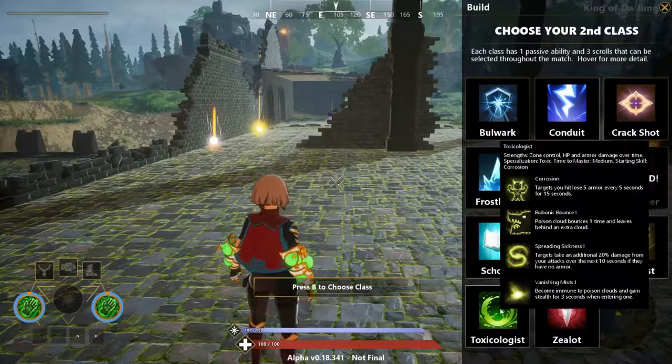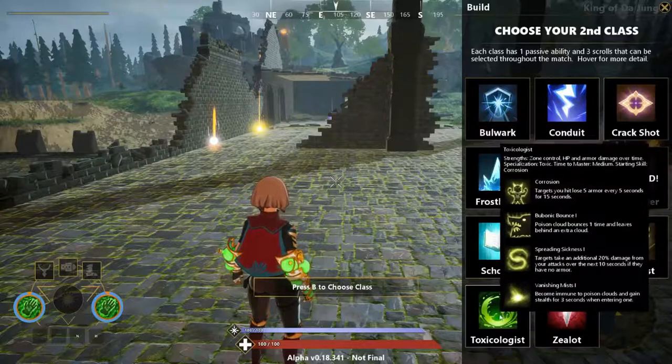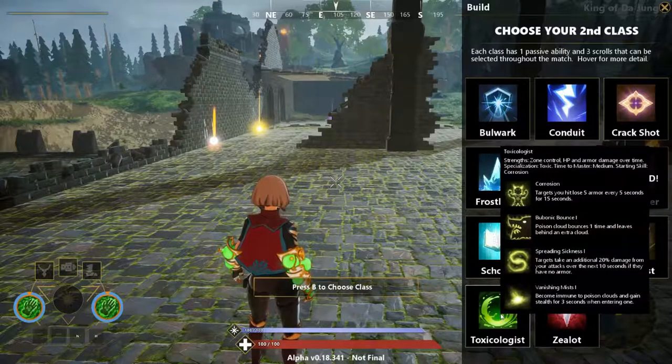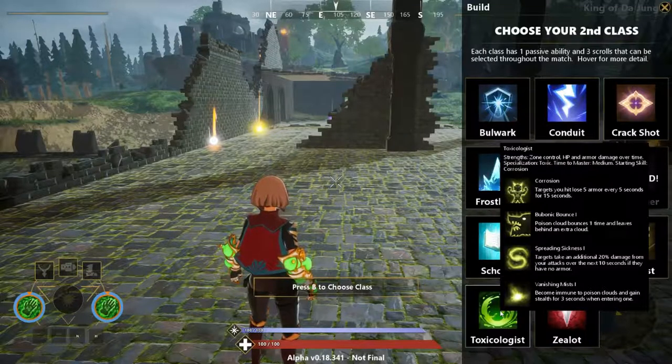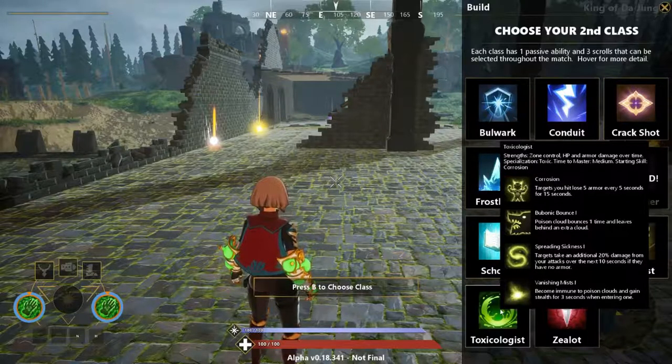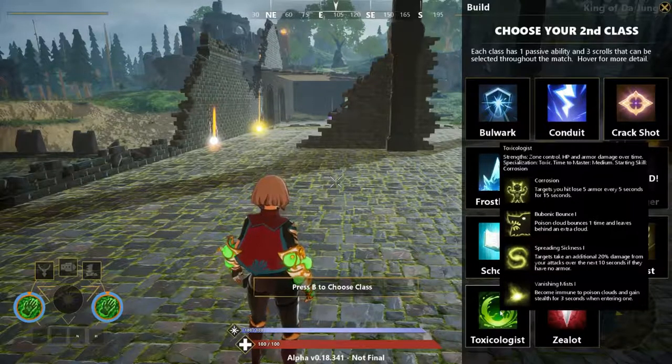Last but not least, we'll go over the class that pairs with the toxic gauntlet — the Toxicologist. The passive ability, Corrosion, makes targets you hit lose 5 armor every 5 seconds for 15 seconds, letting you rip through armor quickly. Hitting with all 4 projectiles can cause significant armor loss over that duration, though it's a bit strange since the toxic gauntlet is typically used up close in a bursty way. Bubonic Bounce 1 causes an extra poison cloud to appear and bounce once. Spreading Sickness makes targets take additional damage from your attacks if they have no armor, which synergizes well with Corrosion. Vanishing Mist makes you immune to poison clouds and grants stealth for 3 seconds when entering one — useful early game so your own clouds don't affect you.